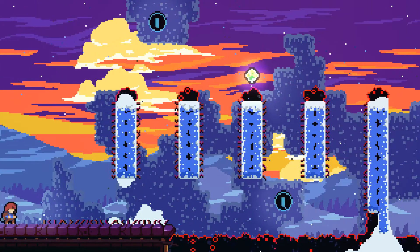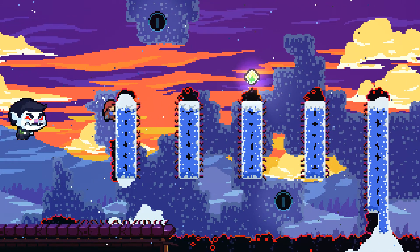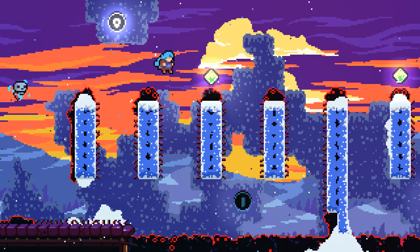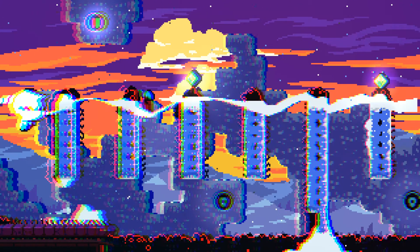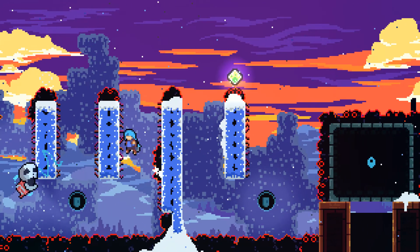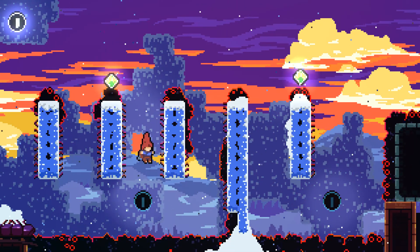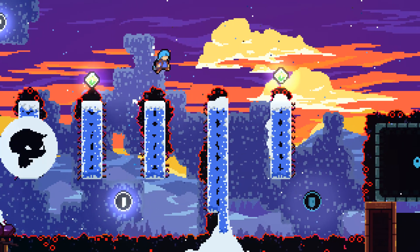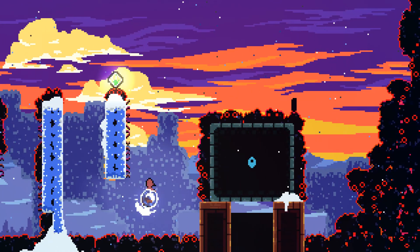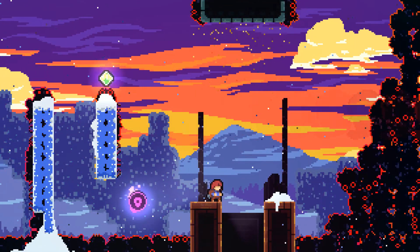Right here, you just gotta make sure you get the coins here. Just gotta be careful on the sides — these platforms have the little head thingies that grow that one stuff that kills you. Go ahead and step on them, get the coin. Keep going. You could also keep stepping on them — it's so easy to step on them in this section. Get the next coin. Remove the obstructive structure there — you could go down there.